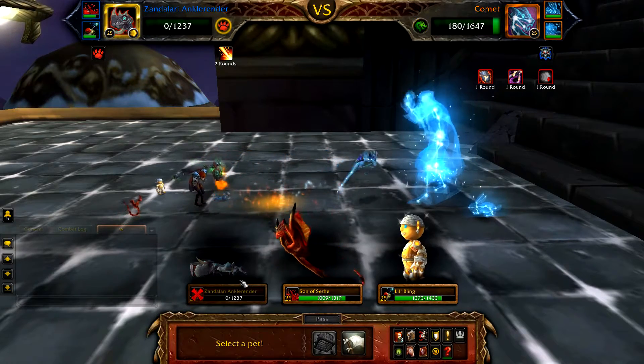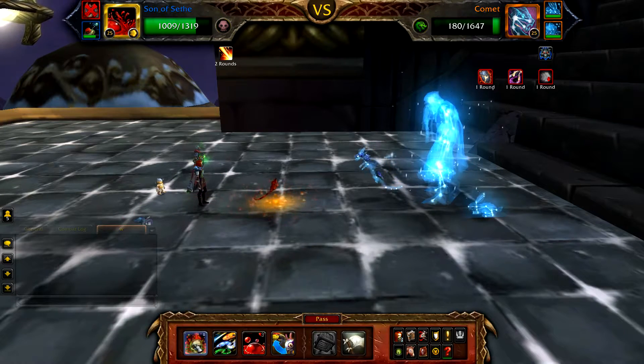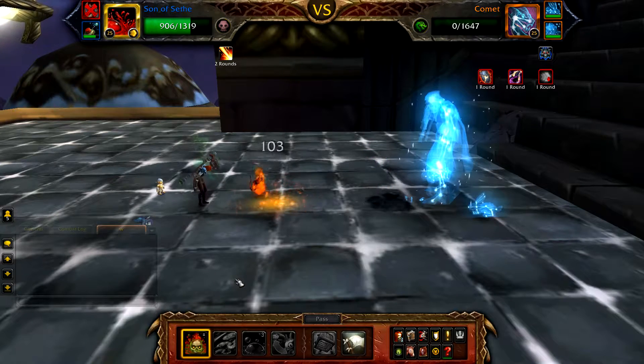Once your Ankle Render is defeated, bring in your Son of Seth. If Comet has less than 80 HP, cast Drain Blood. However, if it has more than 80 HP — as shown here — cast Plagued Blood. This will finish off Comet.